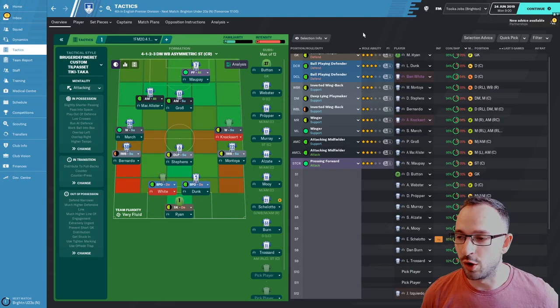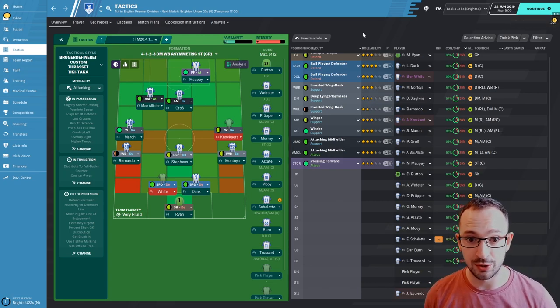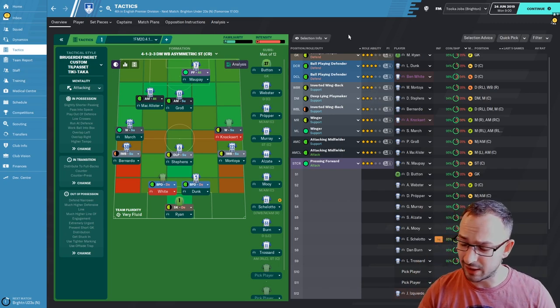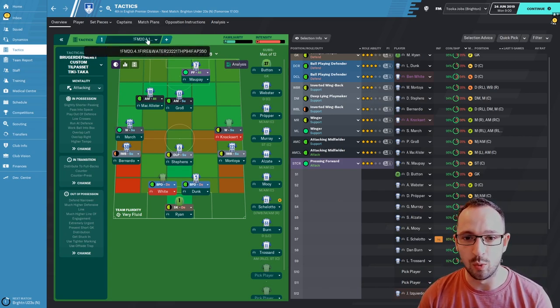Welcome back guys. This is the tactic - it's a 4-1-2-3 asymmetric kind of tactic, a little bit chaotic if I do say so myself, but these are the tactics that tend to do absolutely fantastic. The full name for this tactic is the Fire and Water 2-3-2-2-1.